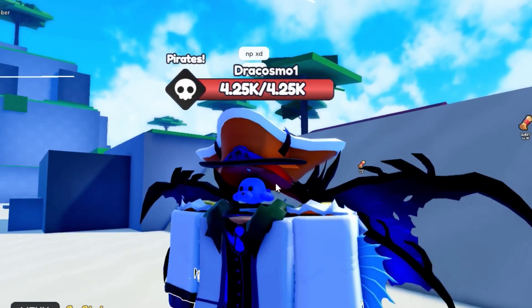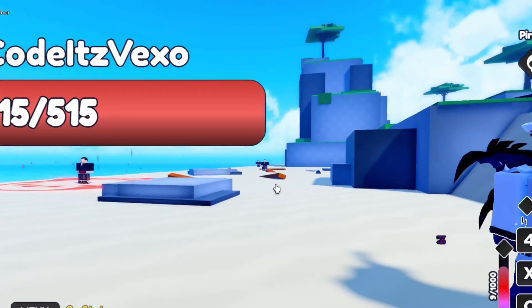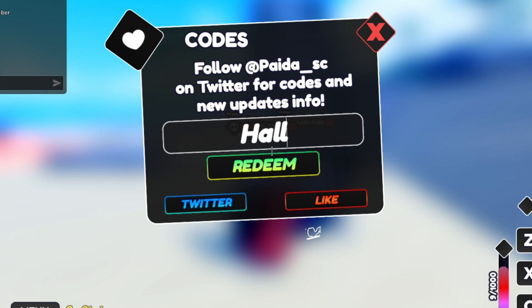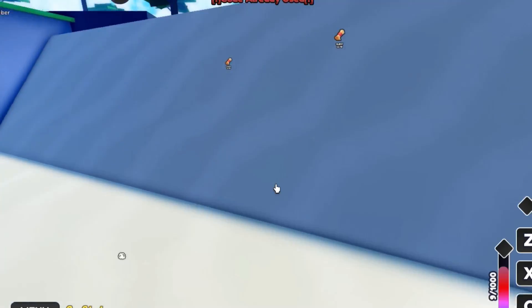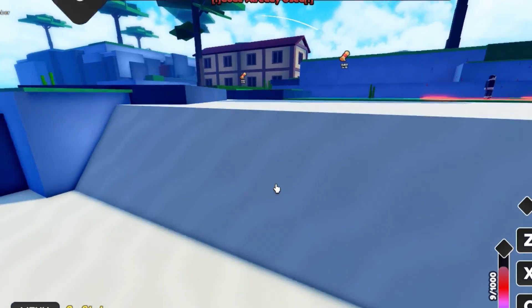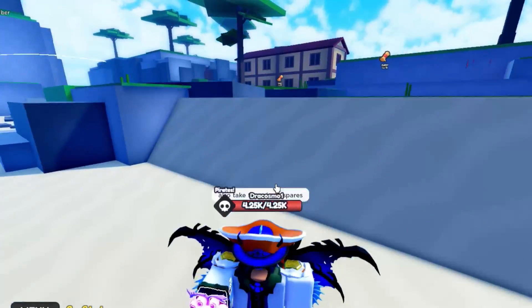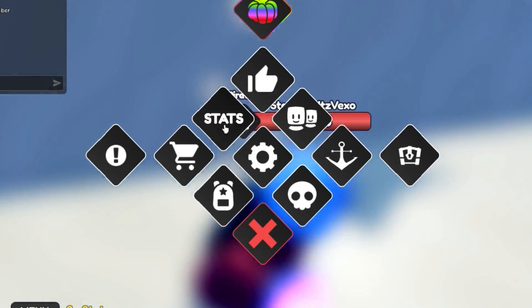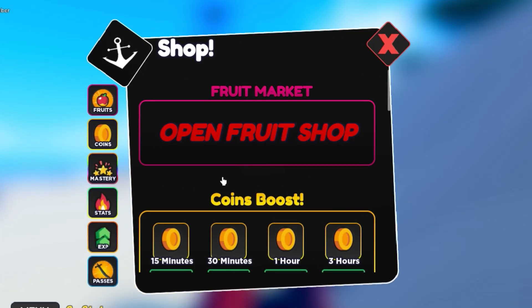We've also got some more codes — the Halloween code is coming up. If you want even more codes, make sure you watch my other videos on my channel. Just search 'Vexel One Fruit Simulator codes' on YouTube and you'll find my video from about a week ago with more codes. This guy also gave me more fruits — Paw Fruit and Light Fruit. I don't really need these, but I don't mind giving them away for free — comment if you want one.